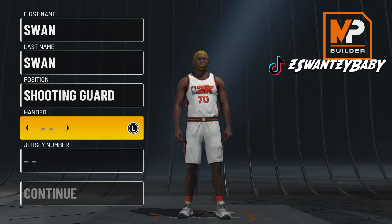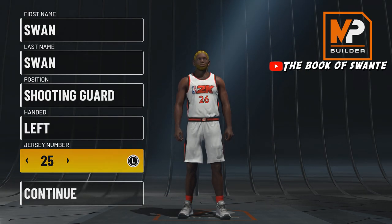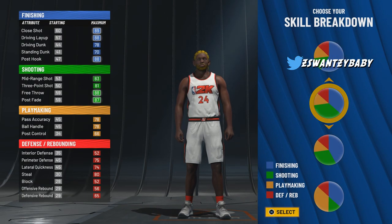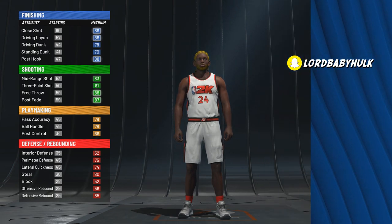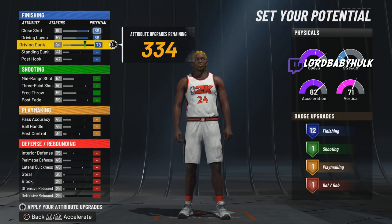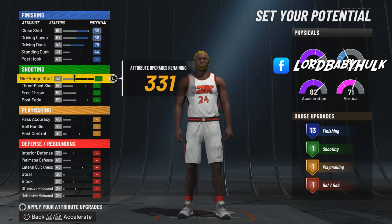We're going to make him a shooting guard. Left-handed or right-handed, don't matter, man. We're going to make him number 24 for my Nicoby. Here's the pie chart we're going to go with. You're going to be able to get contact dunks. We're going to go with the all-speed physical. We're going to give him that 13, you feel me? Okay, we're going to have 18 badges.